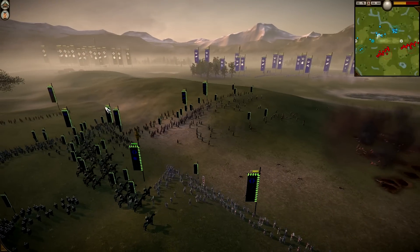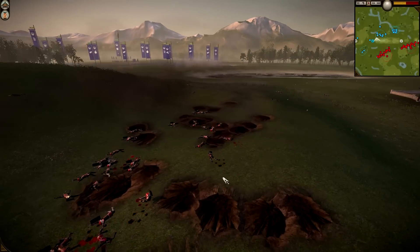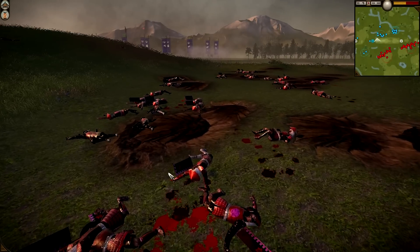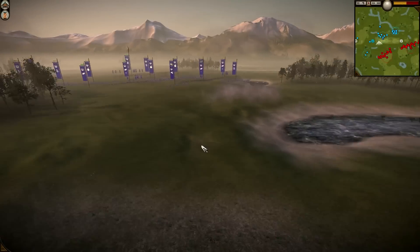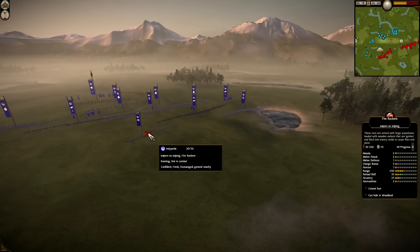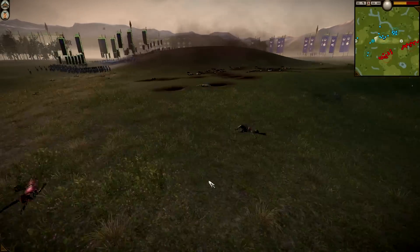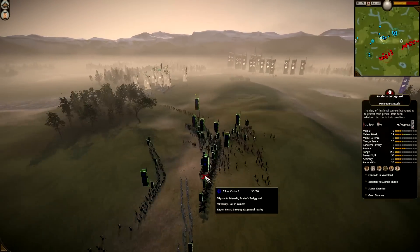What you guys just saw there was Indie Pride's Fire Rockets opening up the battle — that's got to be at least 30 guys. Let me look at how many kills they got. 70 kills in one volley! I did not account for the men flung way over the field — I was just looking right at the points of impact. Chris Evans is being smart though; he's setting up behind that ridge, so my Fire Rockets don't have a great firing angle.